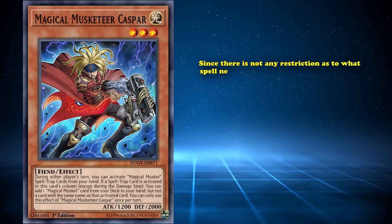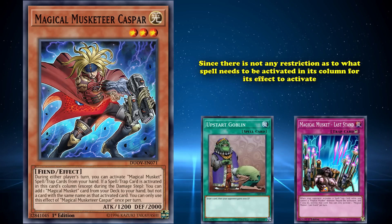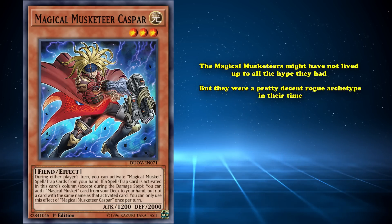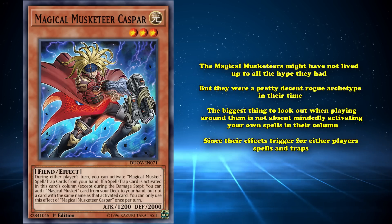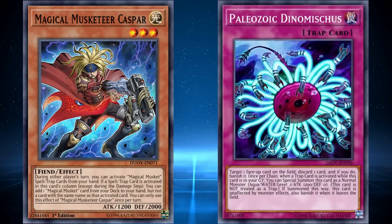Since there isn't any restriction as to what spell needs to be activated in its column for its effect to activate, something as simple as normal summoning Caspar and activating a generic spell in its column will guarantee you an interruption and a follow-up, since this card will trigger again during your opponent's turn. Magical Musketeers might not have lived up to all the hype they had, but they were a pretty decent rogue archetype in their time. The biggest thing to look out for when playing around them is not absentmindedly activating your own spells in their column, since their effects trigger for either player's spells and traps.